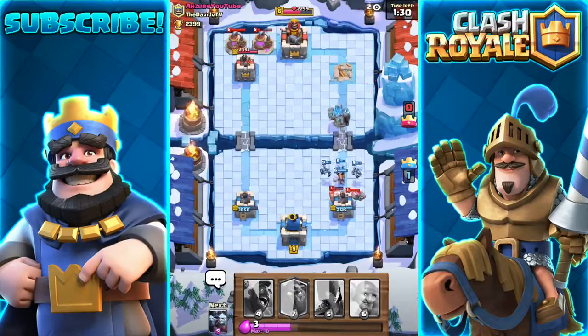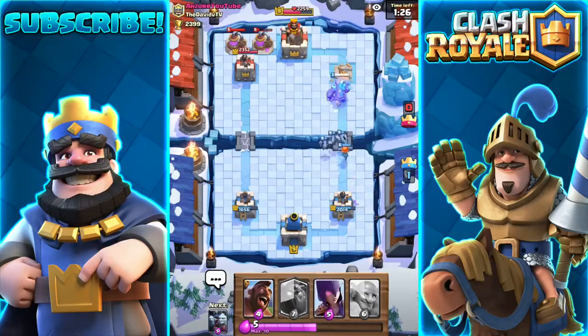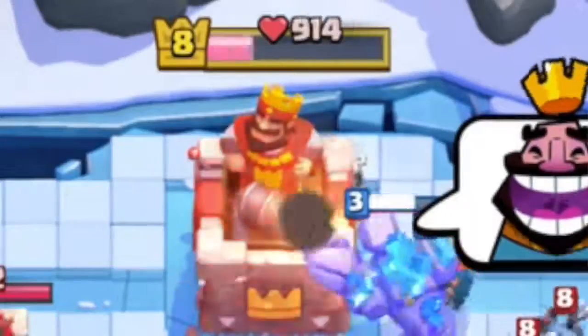He's just placing a bunch of elixir collectors. The reason he's doing that is because he does not have the lava hound or the bowlers — those are the only things he's missing. I have an all dark elixir troop deck right now and I think I'm going to get the easy three crowns. Yeah, that was fairly easy — three crowns.